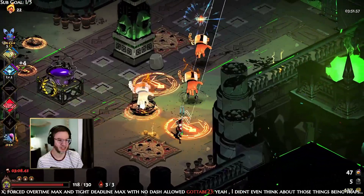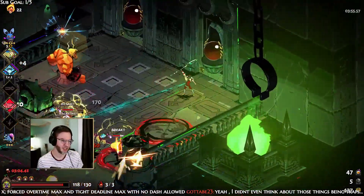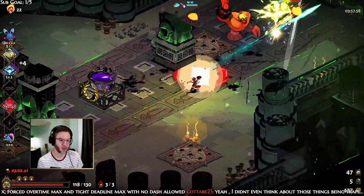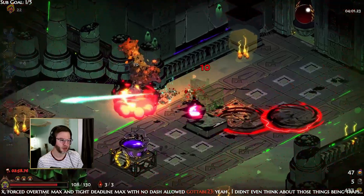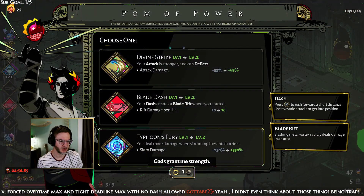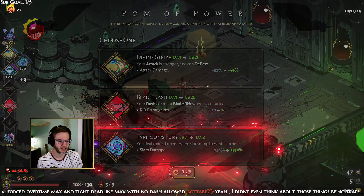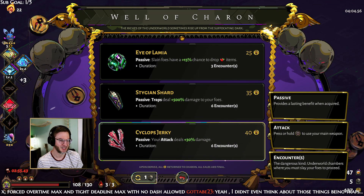I don't ever see a reason why you wouldn't want Sea Storm with any Poseidon build — it just makes it quite a bit better. It's nice to be able to inflict two curses with a single attack, that's a big deal. We're going Typhoon's Fury just for fun because it's going to be silly.